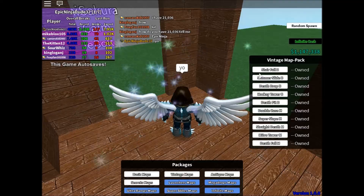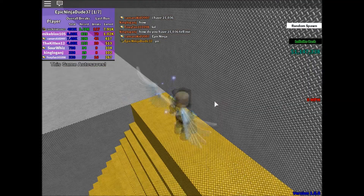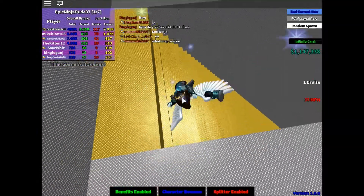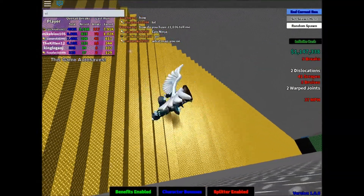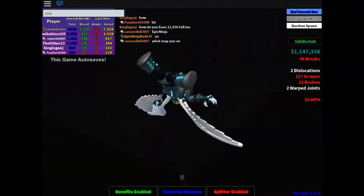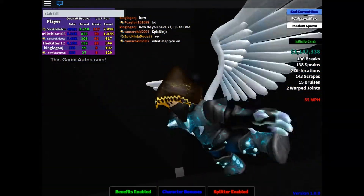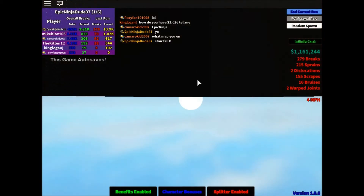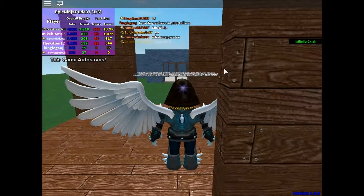Alright, let's go to vintage maps. Stairfall B. So we're going to stairfall B. 279 breaks. I think this is where you get mostly on.